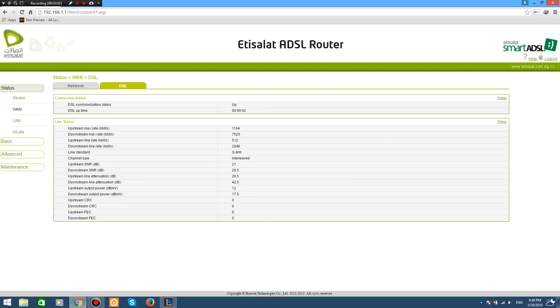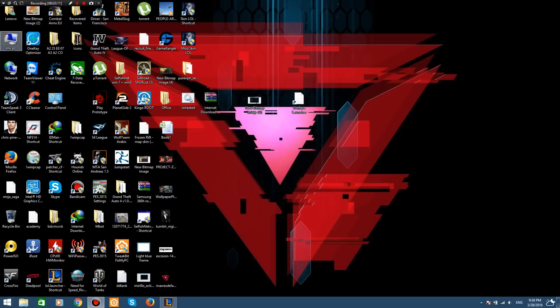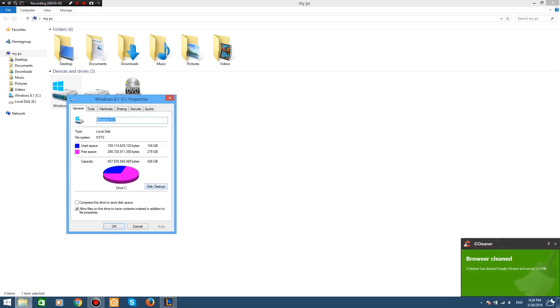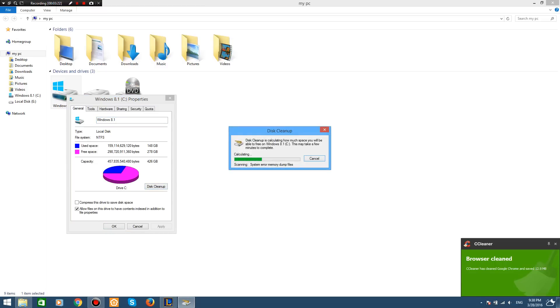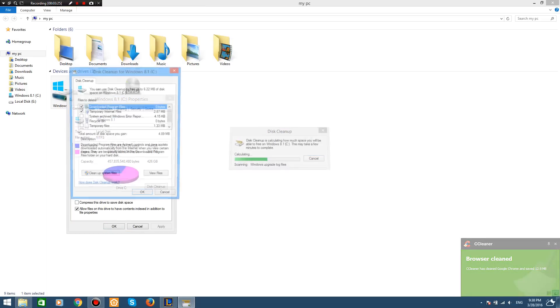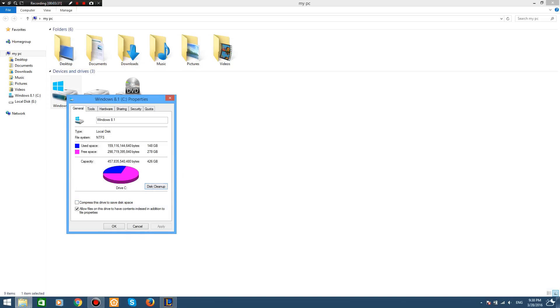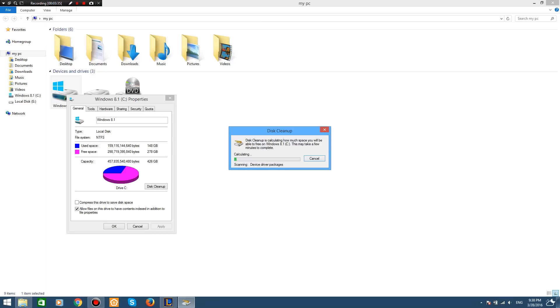Then my downstream is like 26.5 — that's not bad. Alright, that's number two. Number three: go to My Computer, go to Properties, then Disk Cleanup. Disk Cleanup will find the old files that you don't need. Then click 'Cleanup System Files' — it might take a bit for bigger drives, but it won't take long.